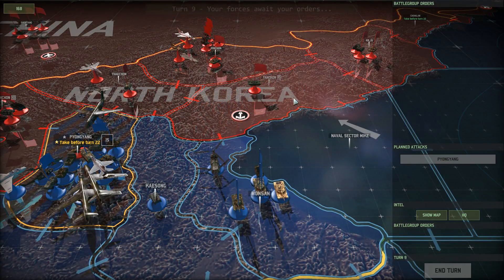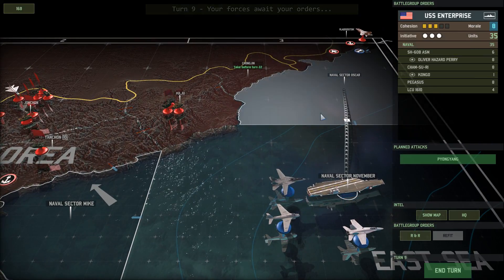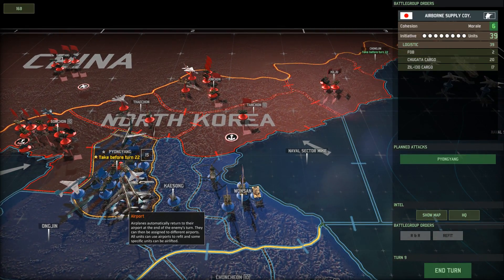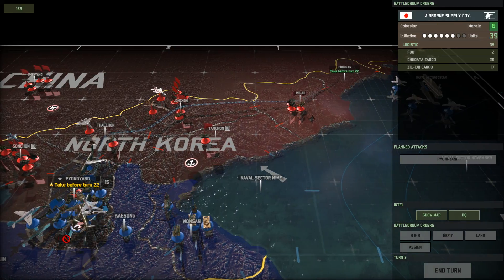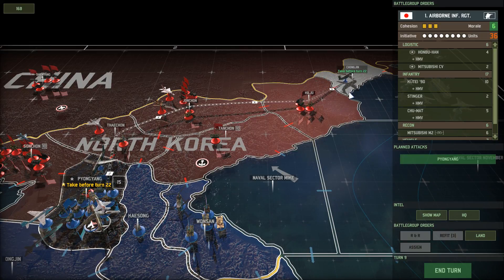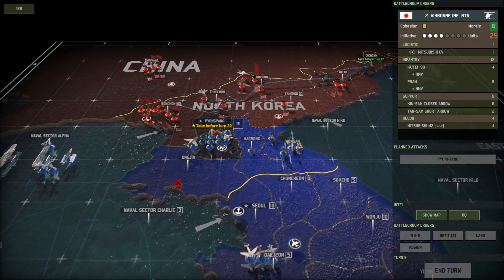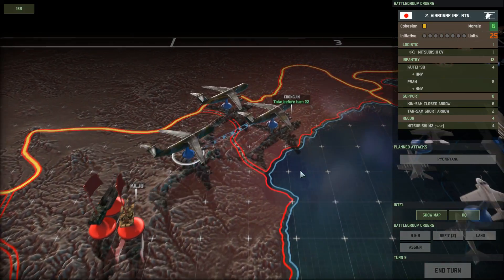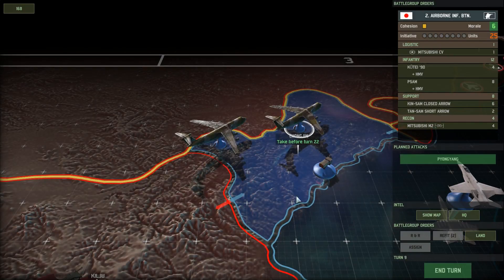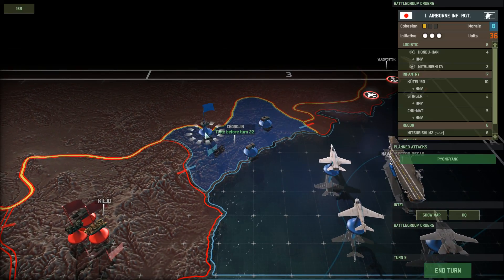Let's see if I can move these airwings. Yep, I can move the airwings. The Enterprise is going to steam north. It seems that Chongjin is currently empty, so let's try to capitalize on that — send in the airborne units. Look at that, Chongjin is just empty. Works for me. Land it — captured it. Well, that was easy.